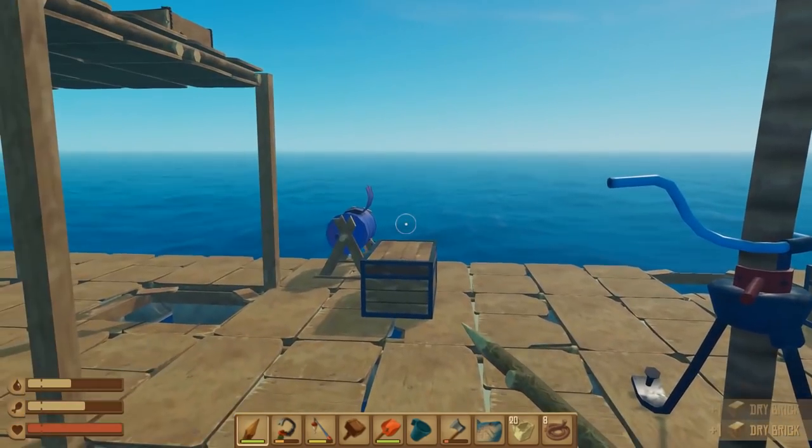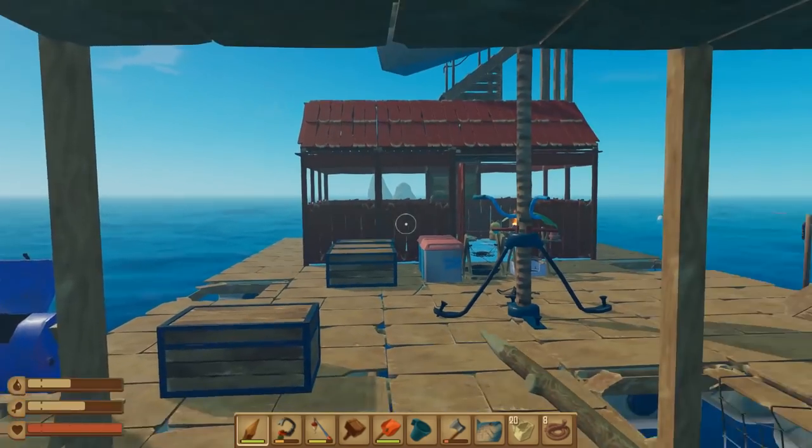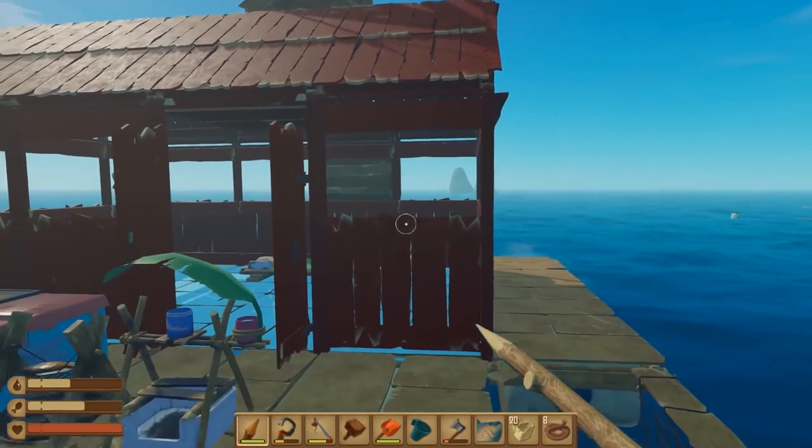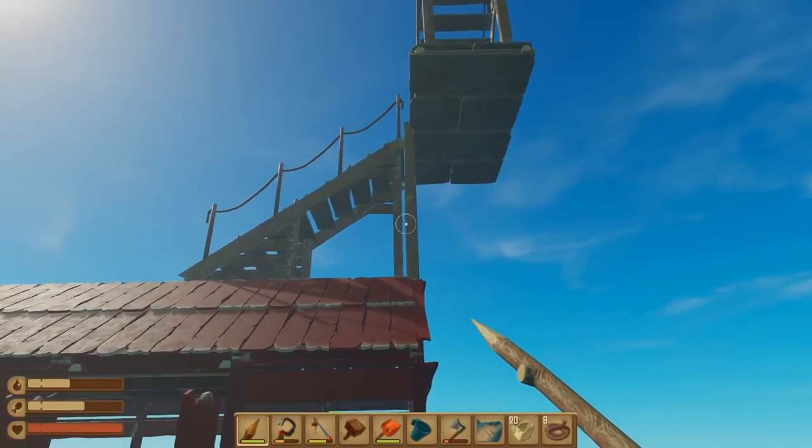So this is version 1.0.1 now. Since last time the game has updated and they've added ladders, which means you can simply go up in the air without these silly staircases all over the shop.